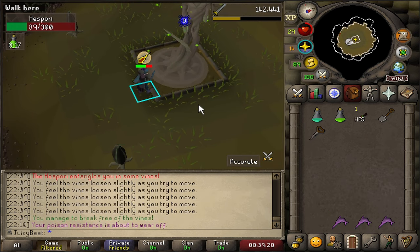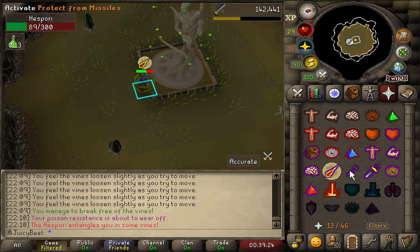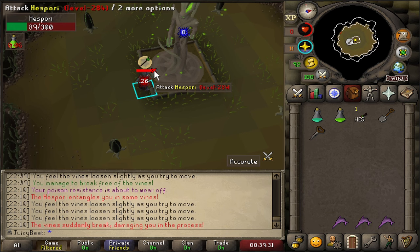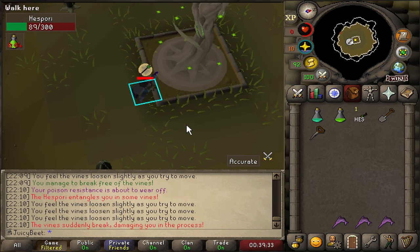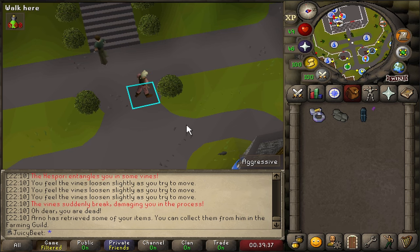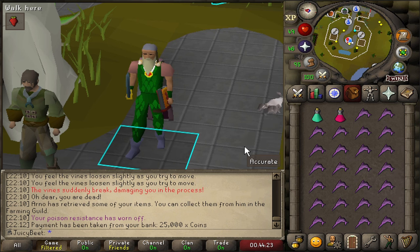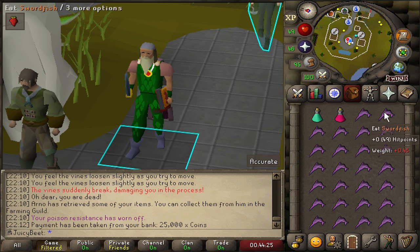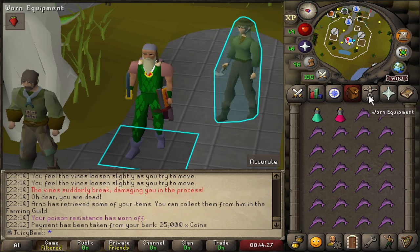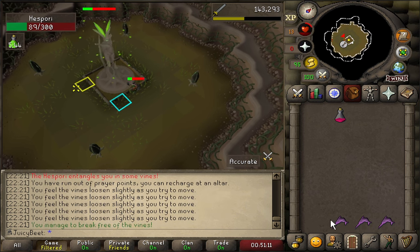It looks like we weren't quite ready for this challenge yet. Unfortunately the Hespori is hitting a bit too hard — we're close, but we're definitely not going to get there. We just stood in the special attack and forgot to break free. Let's give it one more go. On the first attempt the ranged attacks were really piercing through, so I tried switching to protect from range and magic resistance armor, but it still didn't quite work out. So we're going to have to bench the Hespori for now.